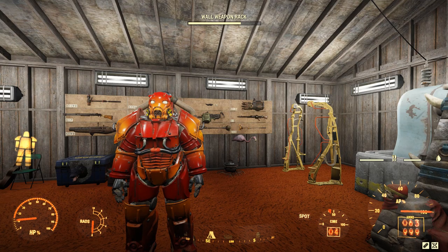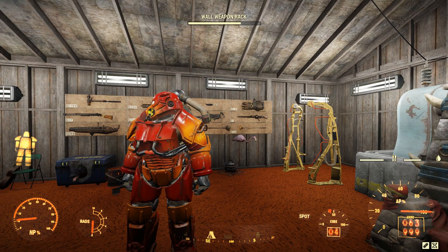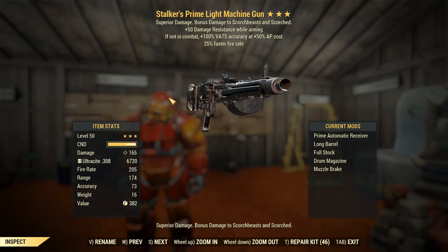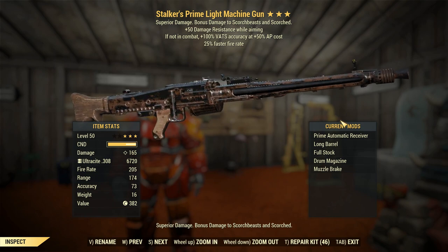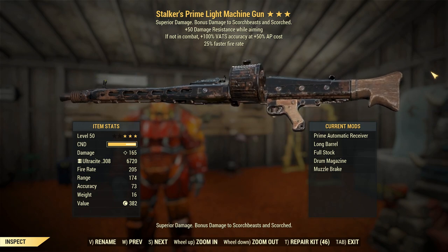Hey, this is Captain Noob, and this is Queen Tested, a video series in Fallout 76 where I attempt to solo Scorched Earth using a specific legendary weapon. Today's weapon is going to be a Stalker's Light Machine Gun with 25% faster fire rate and plus 50 damage resistance whilst aiming. This thing is incredibly broken, and it has become one of the most sought-after weapons in the game because of how broken it is.